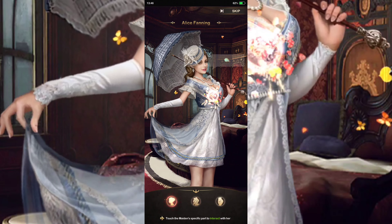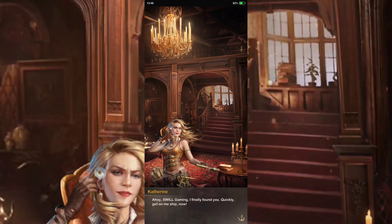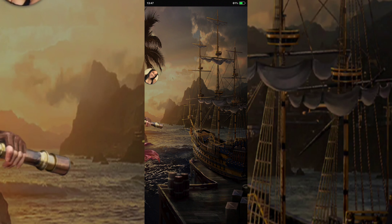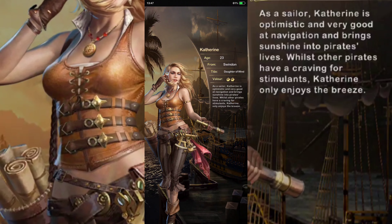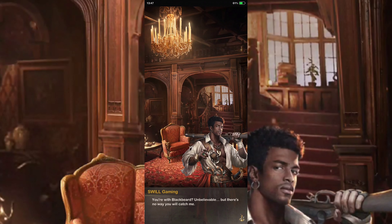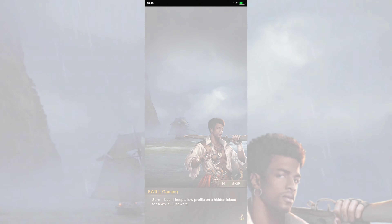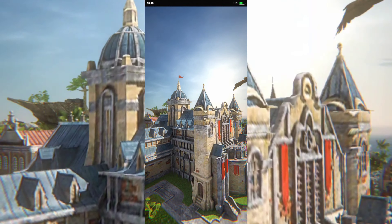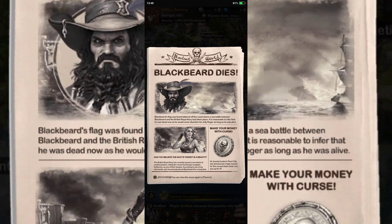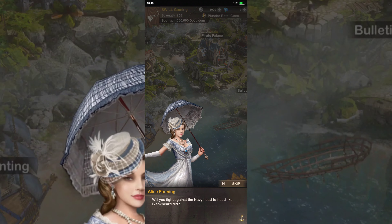All right, we're getting into the intro sequence here. Let's get this fast forwarded up a little bit. The story involves Blackbeard — 'It seems you're afraid. Are you going to seek vengeance?' and 'I can't believe such a legend as you — will you fight against the navy head-to-head like Blackbeard did?'